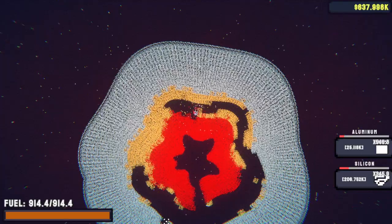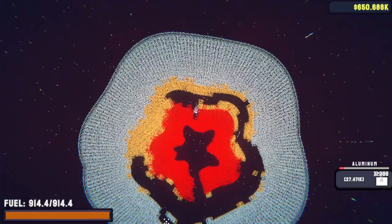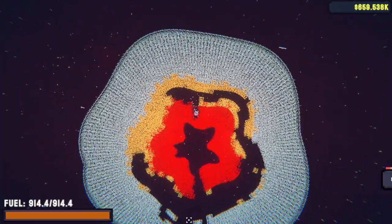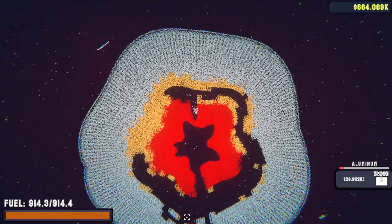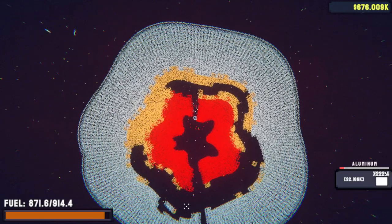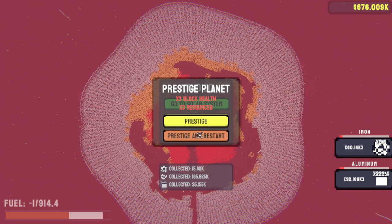It seems like the core is just a little spot right in the middle. It will fly in there in a second — every time I hit that thing it's more and more damage. Hopefully this run will allow us to do it.